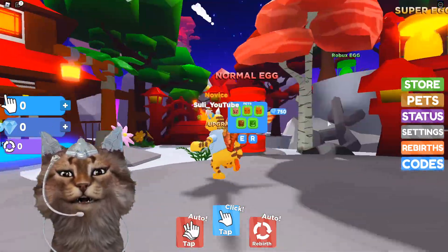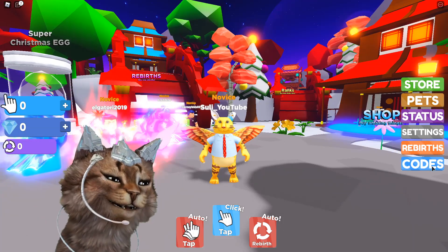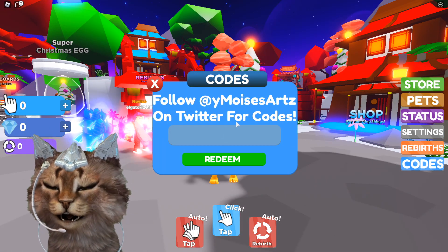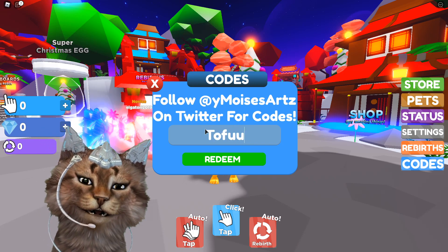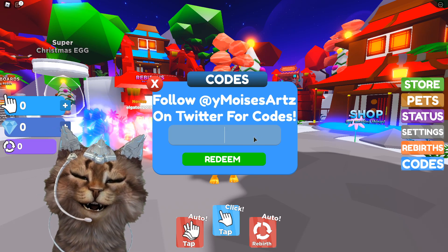Now as you guys know, before I play this game I tell you guys all the codes, and these codes can also help me out too. So what you guys want to do is click the Twitter codes on the right side over here. Once you get to the codes, the first code is going to be 'tofu' — type it in just like that, click redeem, and there we go, we just got one YouTuber pet.